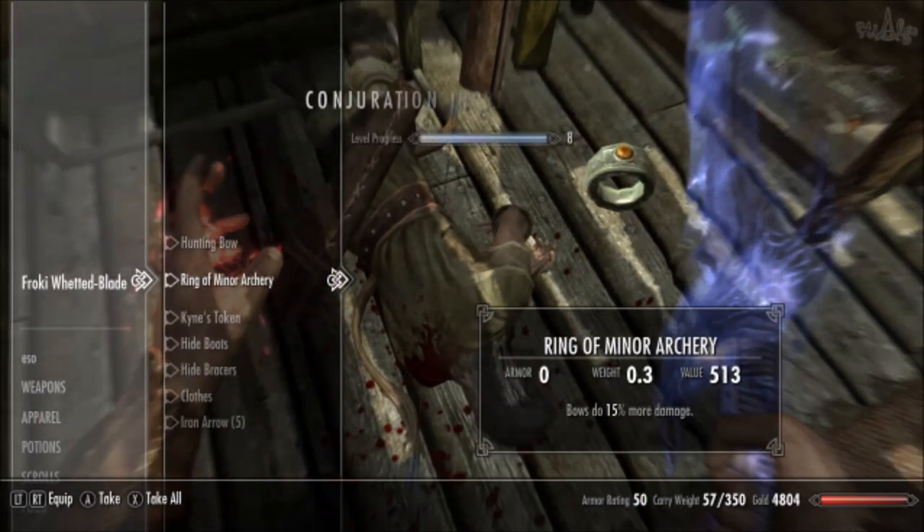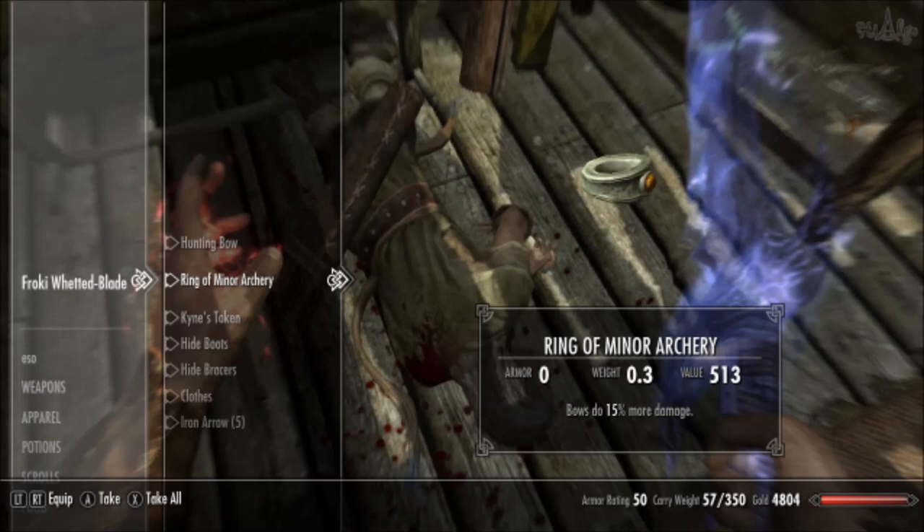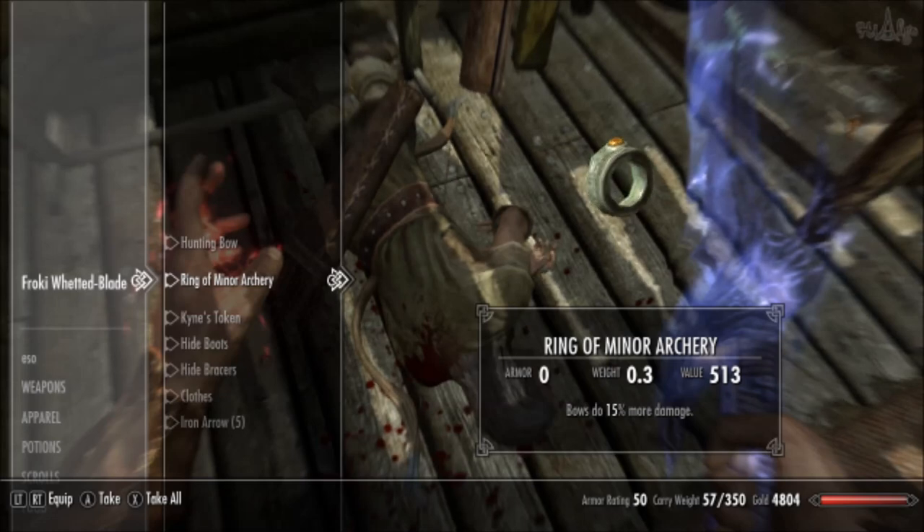Just search his body for the Fortify Archery ring. You can now disenchant this item at an enchanting altar to learn its enchantment. He will also have a unique necklace on his person that you can take too.